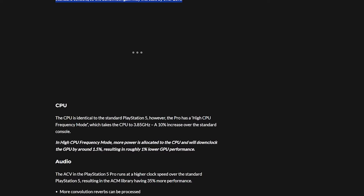In terms of the CPU, it's actually identical to the PlayStation 5 — which a lot of people have been expressing disappointment over, if this is to be believed. However, the Pro has a high CPU frequency mode which takes the CPU to 3.85 GHz, a 10% increase over the standard console.